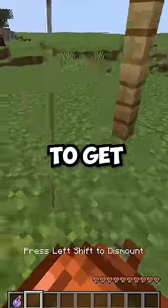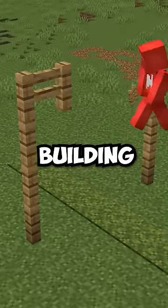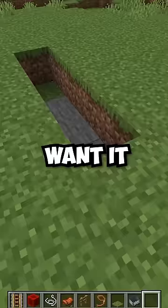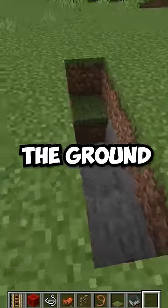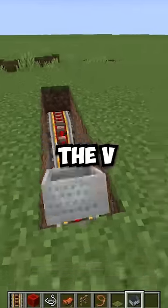Through the help of a minecart and a strider, we're able to get ourselves a functioning swing in Minecraft. First, we're gonna start off by building this archway of fences above where we want it. And then after digging a V shape into the ground like this, we can add on our powered rails and then have a minecart go back and forth over the V.